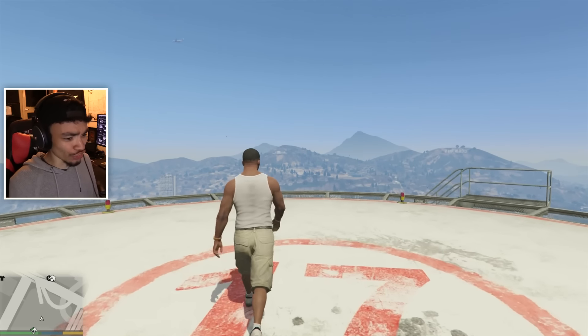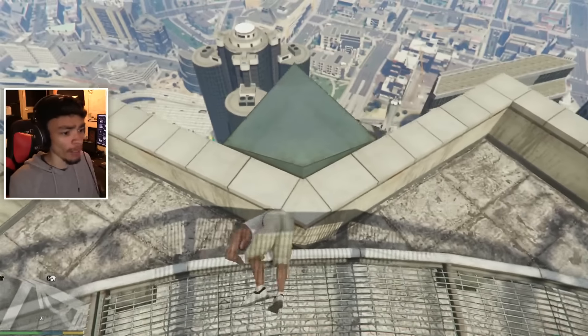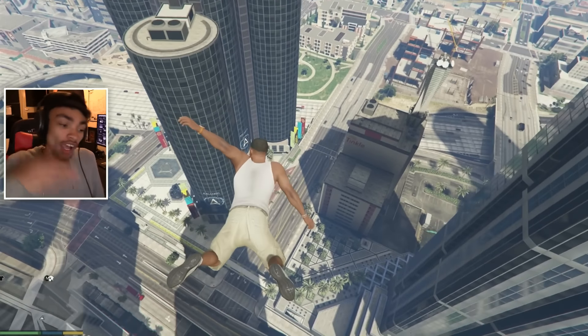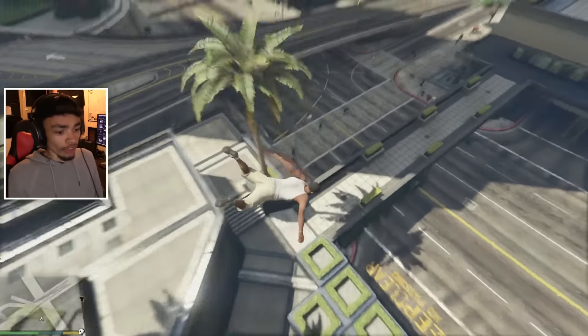We are on the top of the building and I need to fix that because we shouldn't be here. Franklin, kill yourself. Oh shit, he's got a parachute. We'll open it and then get it off. Franklin, you're gonna be dead. Can we actually control him in the air? No. Oh, look at that. Perfection.